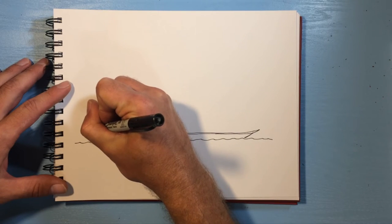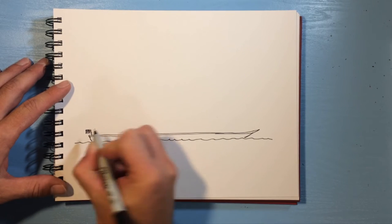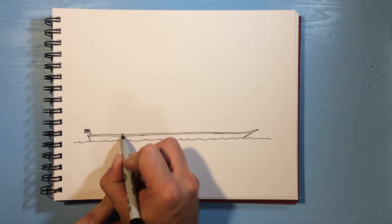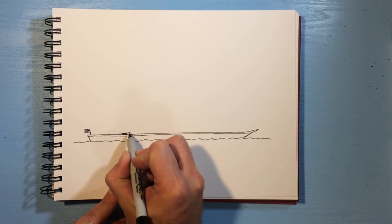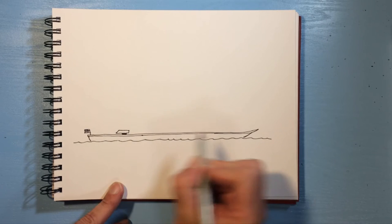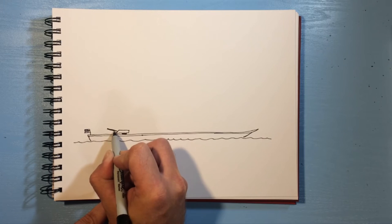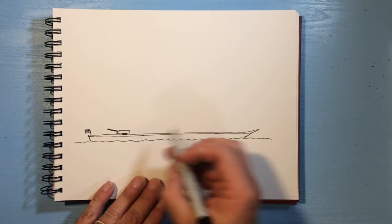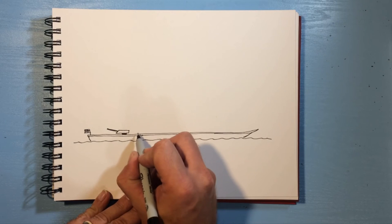Now on the stern I'll put a little flag. Then let's see — we're going to go about right here and draw a little rectangle for the gun turret. It's sort of a rectangle but angle the front down like this, then draw a long line and make it a little fatter — that's the barrel. So there's your gun turret.